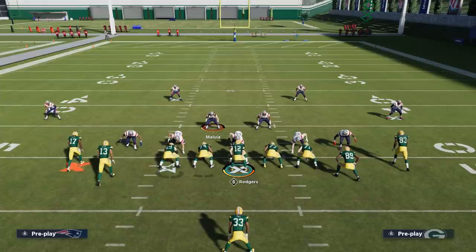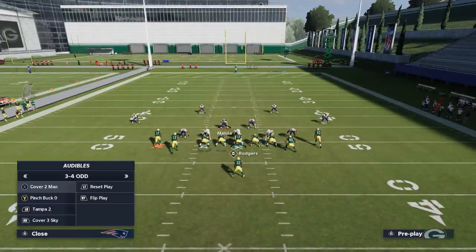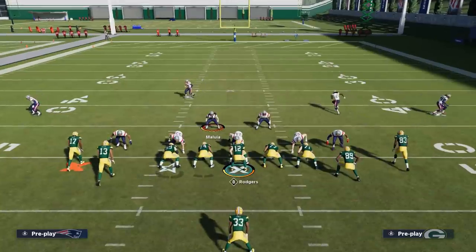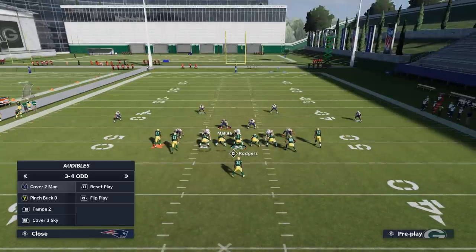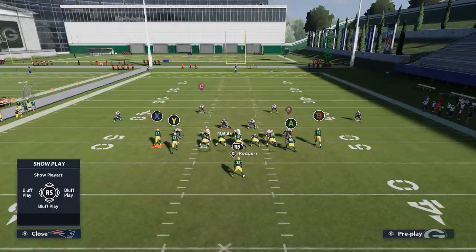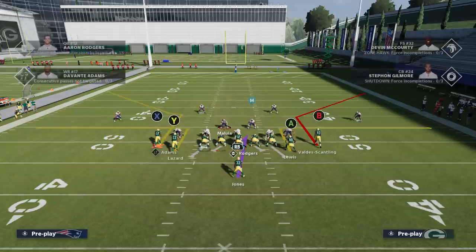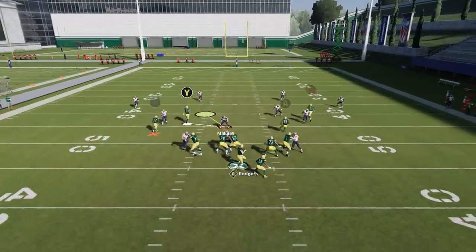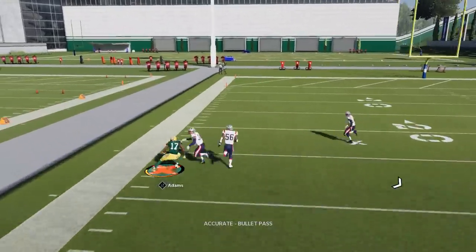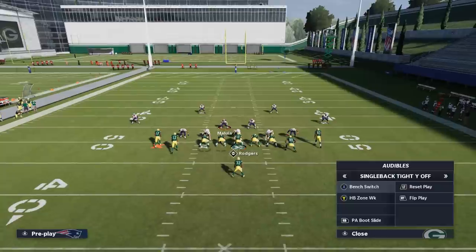When it comes to Cover 4, the cornerbacks are again about seven yards off — like I said, any off-coverage will show that. The indicator beyond that would be the safeties. Cover 4 and baseline Cover 3 look pretty much the same as far as the safeties, so you really have to watch the safeties move when the play starts. As far as beating Cover 4, the X route just gets outside of Cover 4 corners — they drop back in a way that they don't cover outside-breaking routes very well.